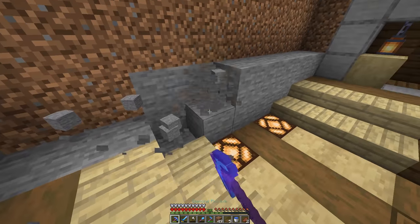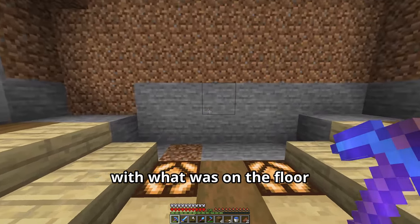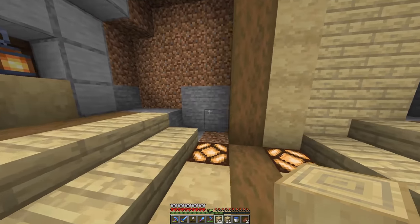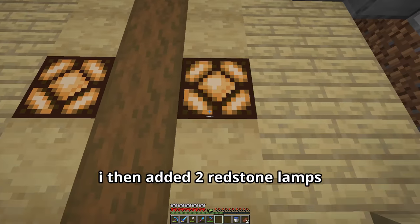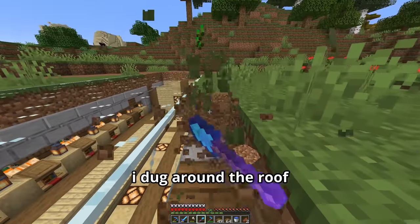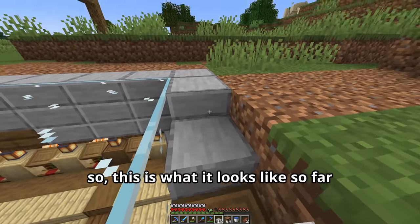I cut out the back wall of the trading hall and without much thought kept it consistent with the floor — adding spruce logs in the middle with sideways birch logs beside it. Then I added two redstone lamps and spruce logs along the edges. Now everything was complete except for the edges along the roof. I dug around the roof and replaced it with smooth stone slabs. It's simple but I think it looks pretty good — and this is what it looks like so far.